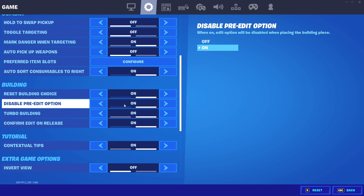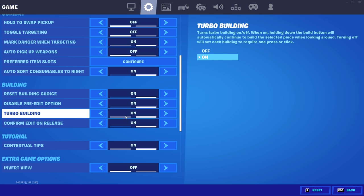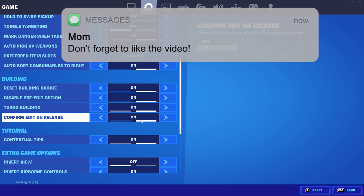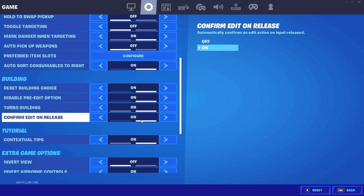Next, disable pre-edit options — you really want this turned on, especially if you're new to keyboard and mouse. Since you're new, you'll probably fat-finger or misclick some keybinds, which might cause you to accidentally pre-edit a window into your wall. With this on, it prevents that. Turbo building — obviously have that on. The most important one: confirm edit on release. I cannot express how much this will help. Your editing will be two times faster since instead of pressing your edit key down twice, you only press it once.